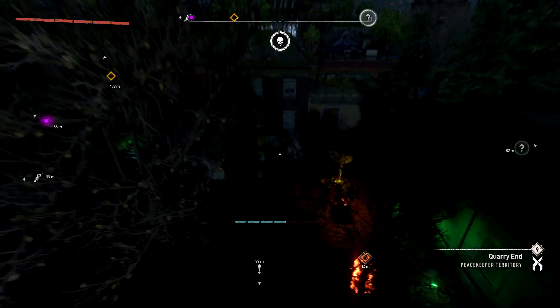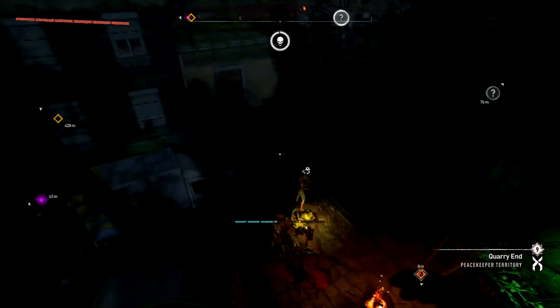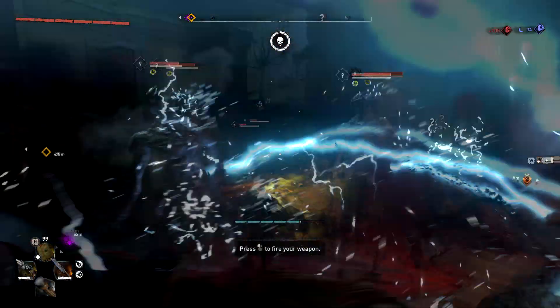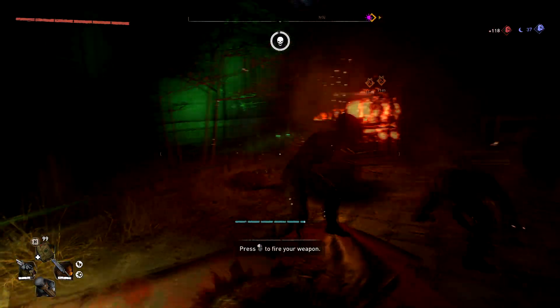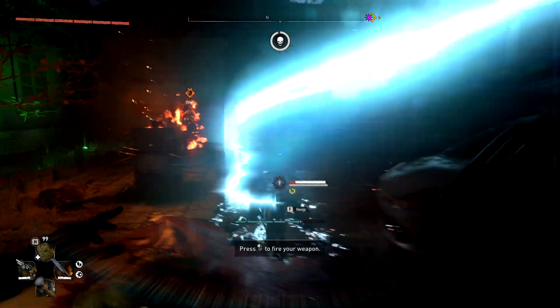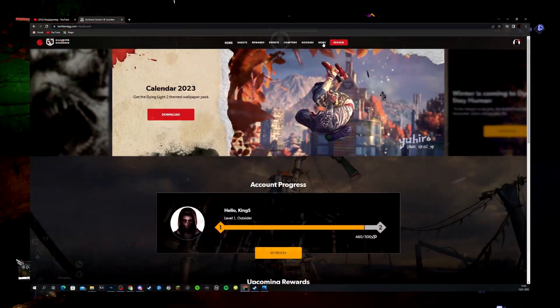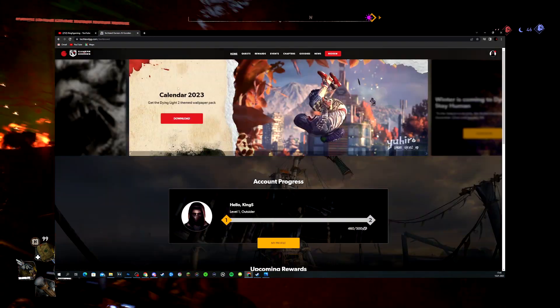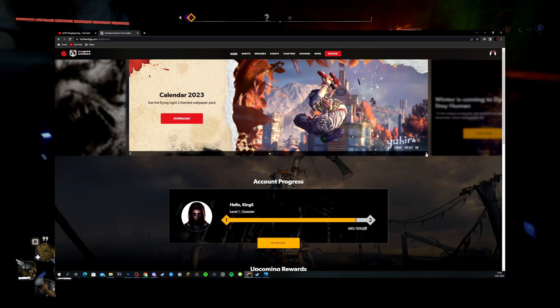So I'm going to show you guys where to get this today. We're going to go through all the months so you can see it for yourself. All you have to do is go to techlandgg.com — I'll link it in the description. I'm here right now as you can see, and if you go to home it will be right there.